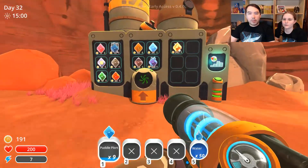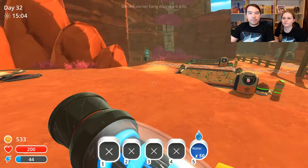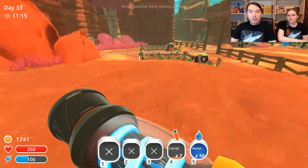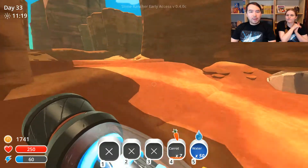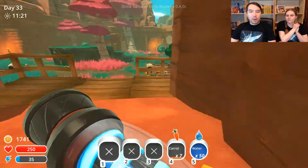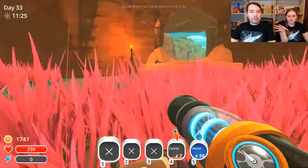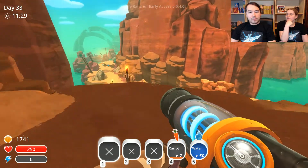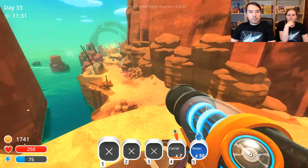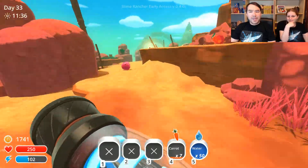Let me drop the pillow plorts in here and make some money. All right. Let that grow and we'll go exploring far and distant lands. We fed our babies. We have all of our fruit trees here, because there was a giant phosphor that we had to explode. So we needed to plant a whole bunch of fruit to kill it.